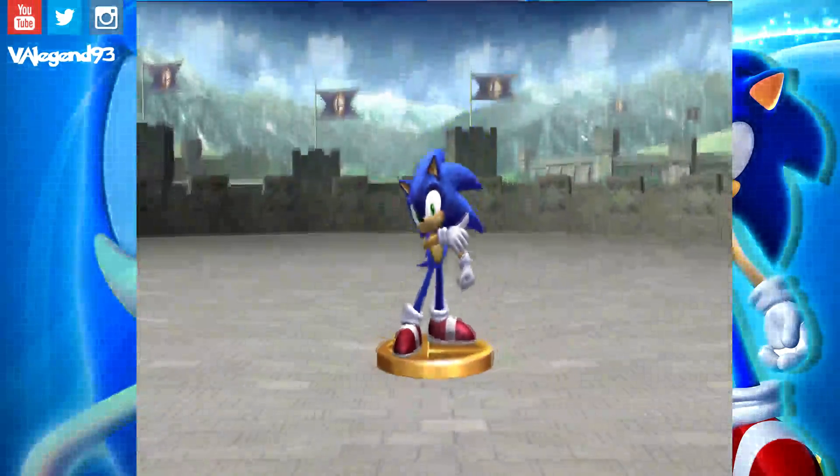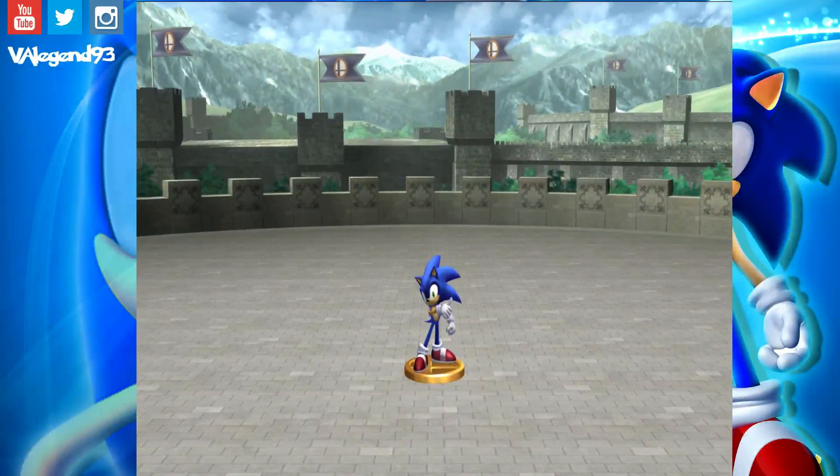There we go — at the end of part one of the Smash Brothers Project M walkthrough, Sonic has completed Classic Mode. Catch you guys in the next part for another character — who knows what it will be. Feel free to request it in the comments section below, and subscribe if you like this video and all that jazz. This is Kweku and VA Legend 93 — catch you guys later, deuces!